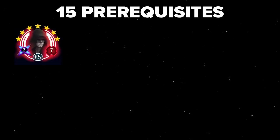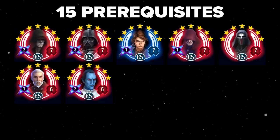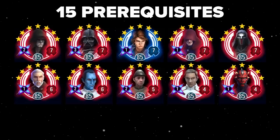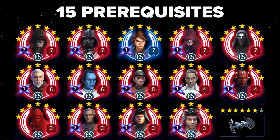At Relic 7, you'll need Emperor Palpatine, Darth Vader, Jedi Knight Anakin, Darth Sidious, and Sith Marauder. At Relic 6, you'll need Count Dooku and Grand Admiral Thrawn. At Relic 5, you'll need Admiral Piett. At Relic 4, you'll need Director Krennic and Darth Maul. Finally, at Relic 3, you'll need Royal Guard, Grand Moff Tarkin, General Veers, and Colonel Stark. You'll also need one ship, the Imperial TIE Bomber, at six stars.